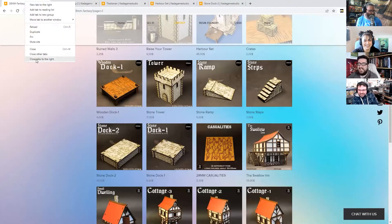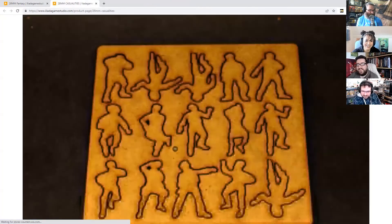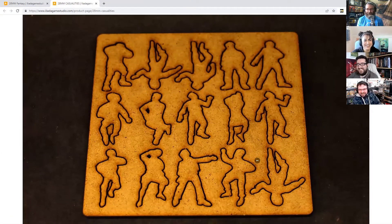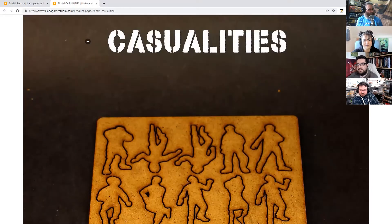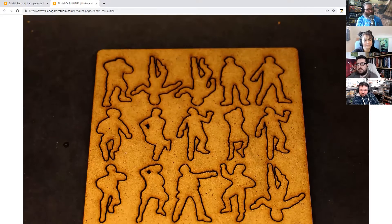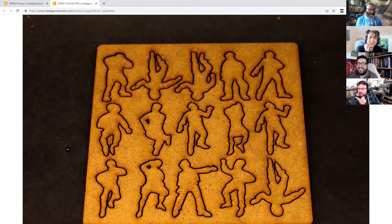They also do splat markers, which you'll find in a few different sections at different scales. I'm a big fan of these because I'm always looking for interesting things to put behind units to mark fatigue - rather than just little dice or red glass beads. You can't easily buy miniature casualty markers, and the ones you can buy end up costing the same as your actual units. You could also spray through them to get chalk outlines on streets.